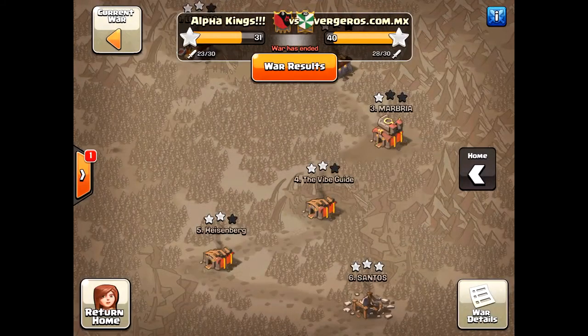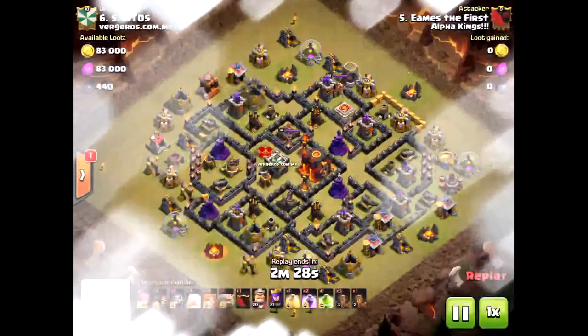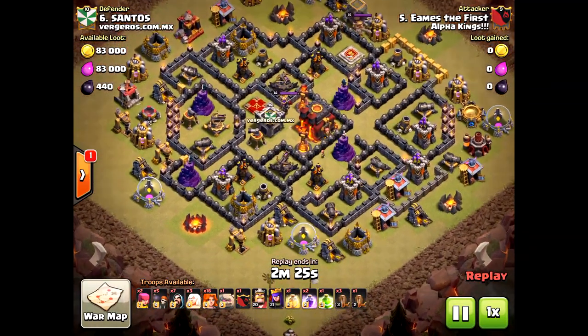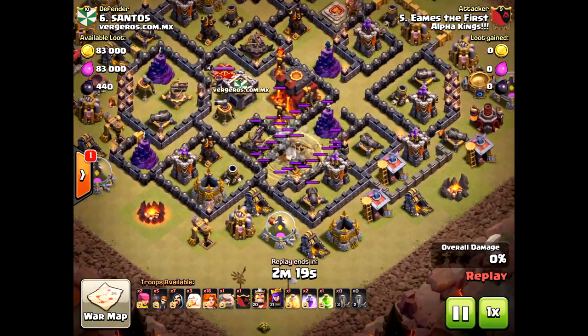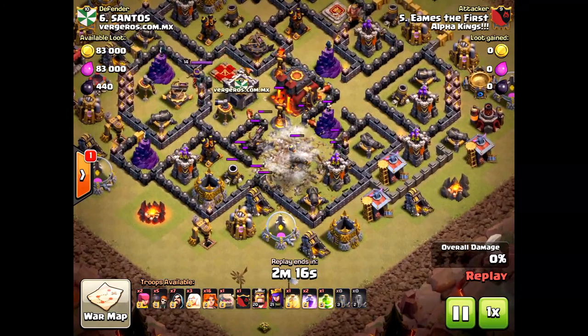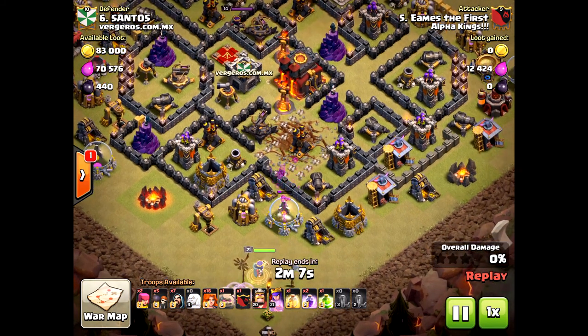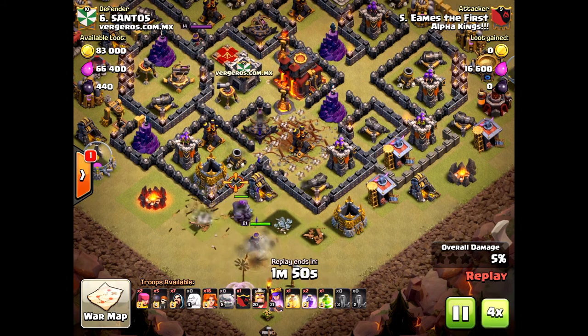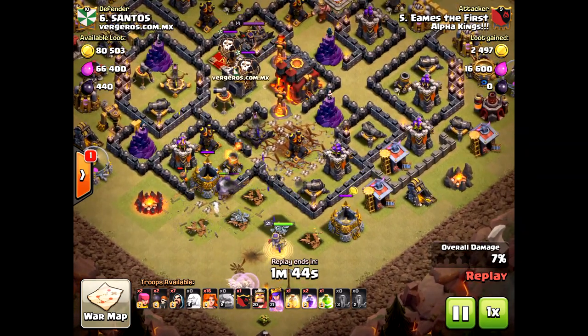The next attack I'm going to show is from Aims. This is how you funnel properly. Even if it wasn't the greatest funnel, he has low-level heroes and he's able to three-star this base. It's not a max Town Hall 10, but without max heroes it definitely poses some problems. He came from the south — this was the second attack on this base, so he already knew what was in the Clan Castle. I would have actually dropped the Golem a little more to the west to create more of that funnel, but he was patient.